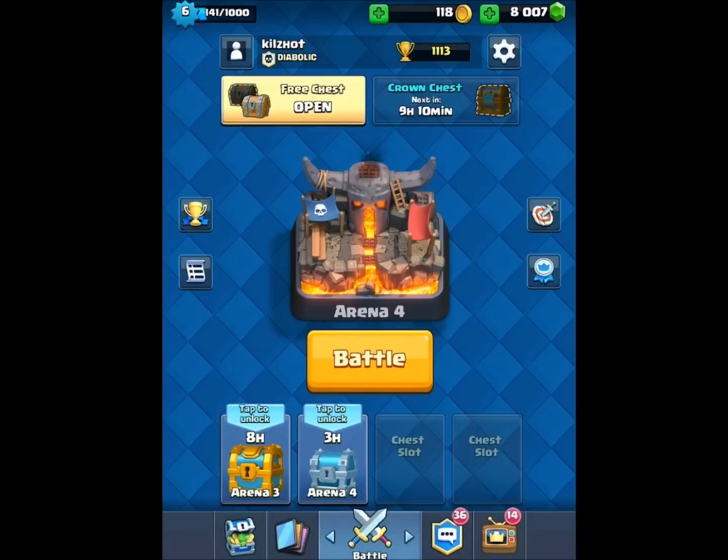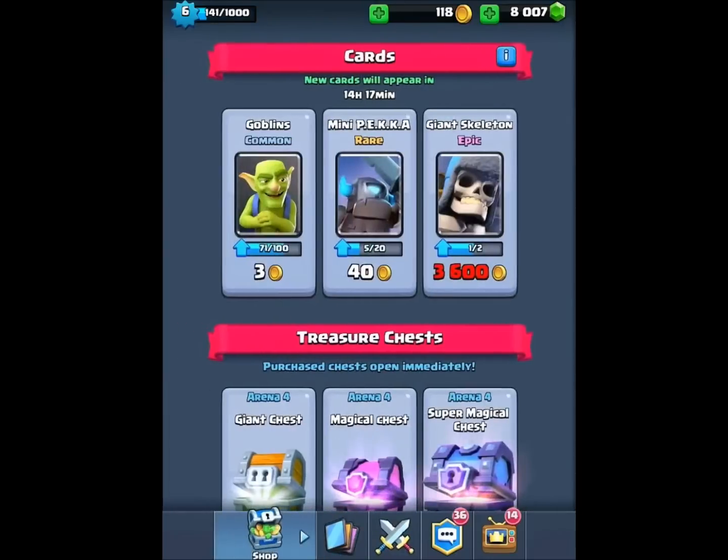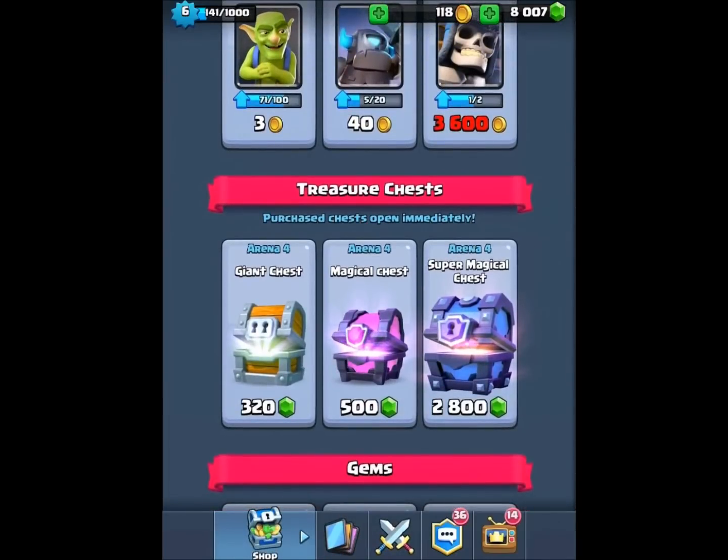Hi everyone, this is Killshot from 99 Gaming doing a video for Clash Royale — this is Super Magical Chest Opening, 12 Epics. I've made it up to Arena 4, which is P.E.K.K.A.'s Playground, and that means the Super Magical Chest now gives you 12 Epics instead of the 10 previous.